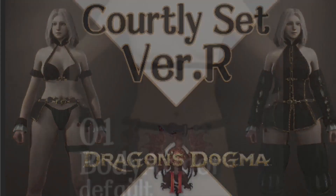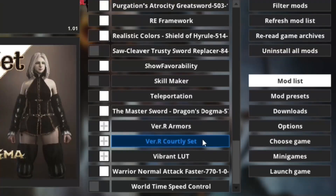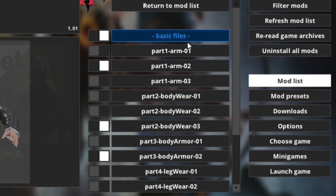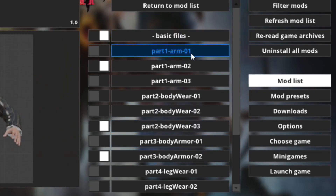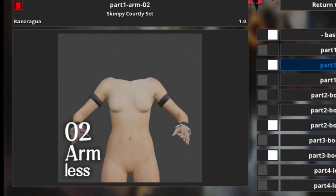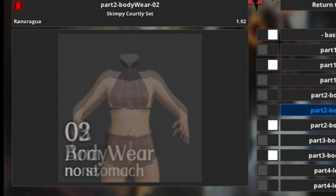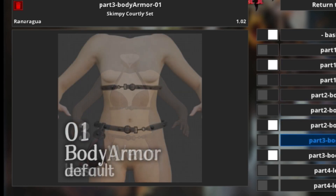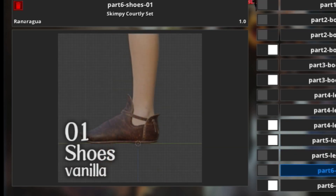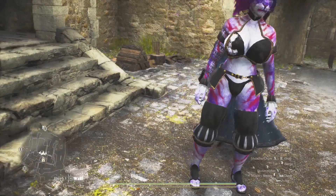The next mod we are looking at today is another version by the same creator, called the Courtly Set. It looks like a sexy jester, basically. When it comes to installing this version, you go on to the mod page, press the top option for base files, then choose the ones you want. There are loads of different choices, so just take your pick.